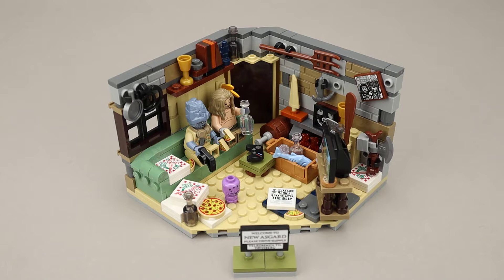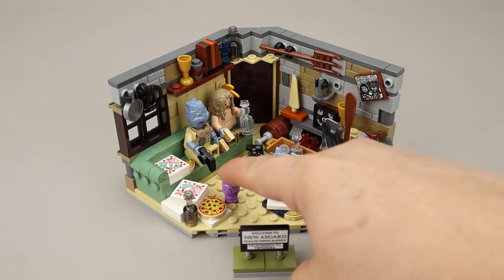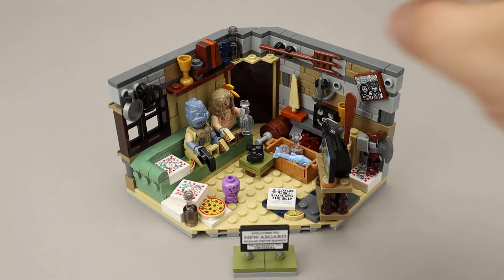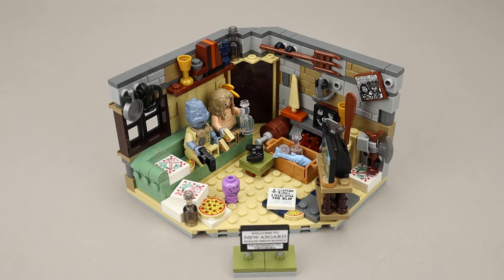There are two and a half minifigures, because we have Mike — this little purple thing — that little creature that's a friend of Korg, the rock guy. So let's take a look at some of the details on this set, and then we'll take a close look at the minifigures.